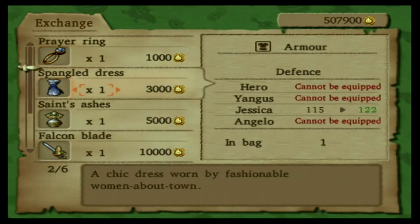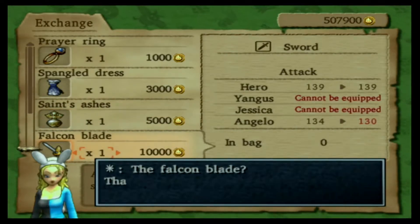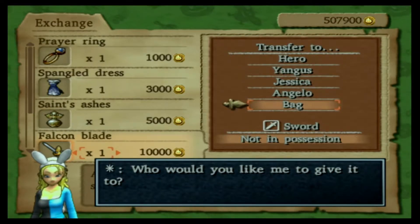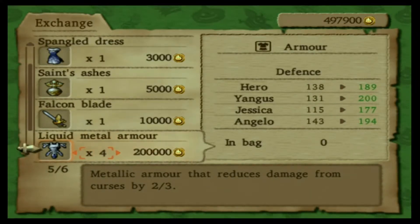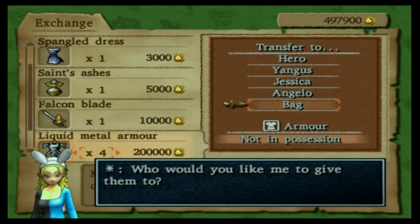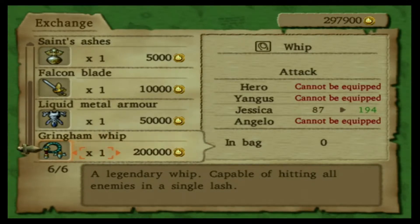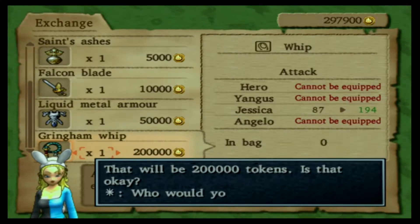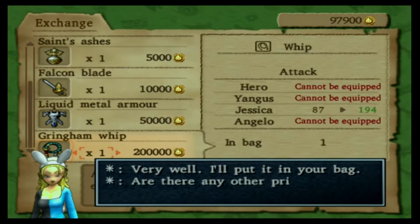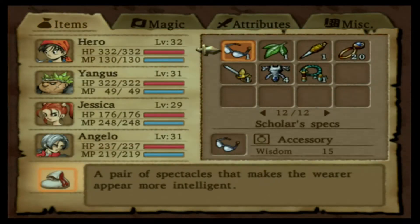I also have 20 prayer rings and some Saint Ashes because I'm going to need those for mixing. The first thing I'm going to do is get a Falcon Blade for Angelo. I'm also going to get four liquid metal armors for all four characters. The last thing before I leave is the Grankham Whip, which gives Jessica a really big boost to her attack power. As I understand it, it's the best whip in the whole game. That basically burnt through 400,000 tokens. So let's go ahead and equip my characters now.